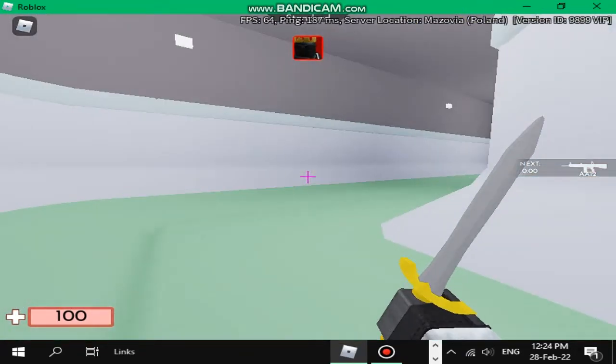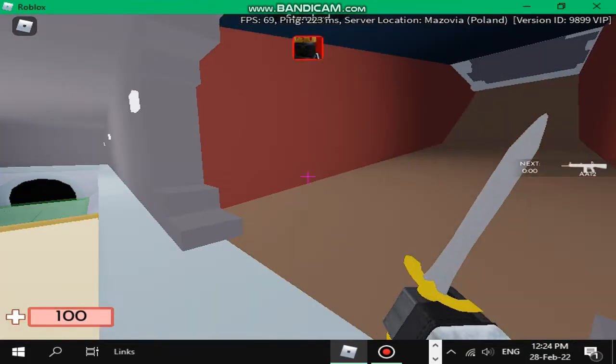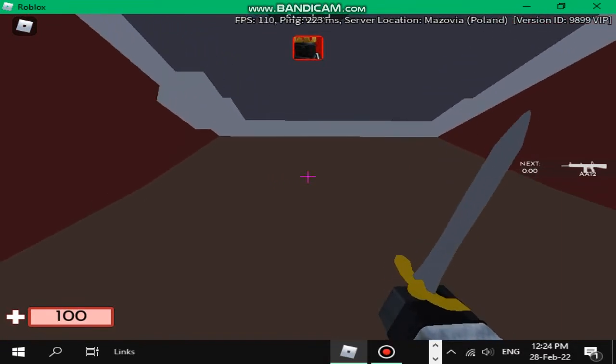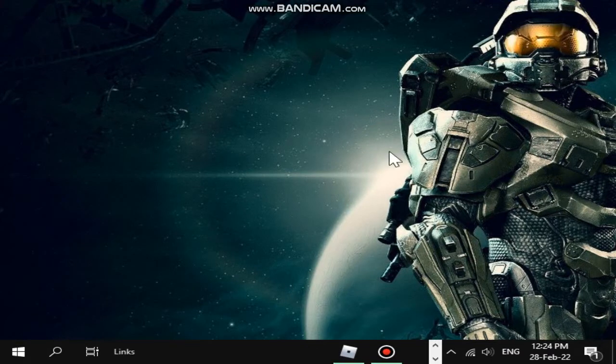What you want to do is open the game — I am currently in Roblox Arsenal. Now press Windows plus the D key, which will take you to your home screen. This is your home screen.